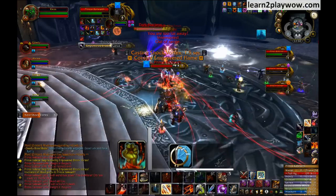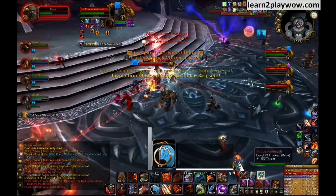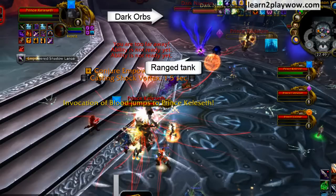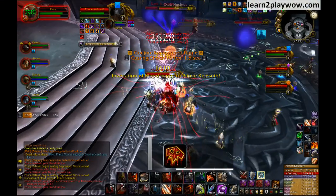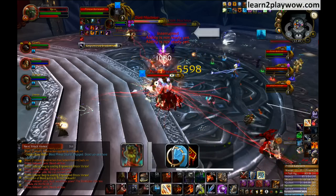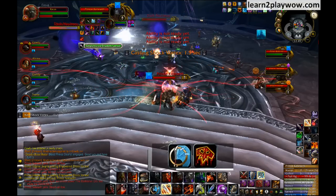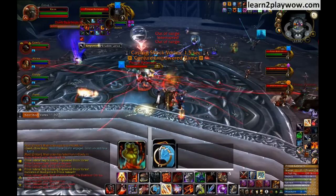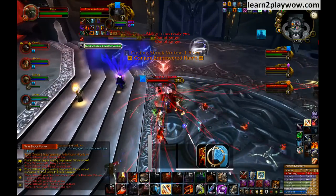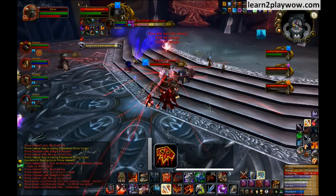That's about it for general raid strategy. What follows are specific assignments for ranged DPS. The first ranged should be assigned to tanking Keleseth, the shadow prince. In order to survive, besides having a dedicated healer, he should have aggro from the dark orbs, aka dark nuclei. Having aggro from the dark orbs will make the ranged tank more resistant to shadow damage, and thus he will be able to survive when Keleseth gets empowered and starts casting Empowered Shadow Lance. The more dark orbs on the ranged tank, the less damage he's going to take. Notice the dark evil cloud above our warlock — those are the dark orbs. You get aggro from the dark orbs from one simple hit, so it's not a threat issue. Use instants to get aggro on the dark orbs, while using powerful hits to stay on top of aggro on Keleseth.